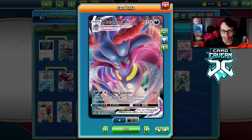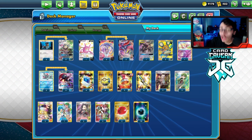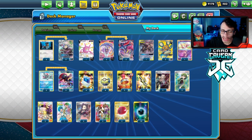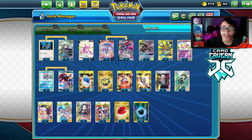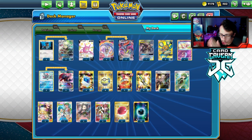That's the deck — Malamar VMAX with Weavile. It's always fun to play Malamar decks, it's one of my favorite VMAXes. Before the video, a quick shoutout to the sponsor Card Cavern TCG. If you're ever looking for PTCGO pack codes, go get them at Card Cavern — they sell codes online for the cheapest. You can get Battle Styles, Shining Fates, or Chilling Reign codes there. Use my discount code LDF for five percent off at checkout.